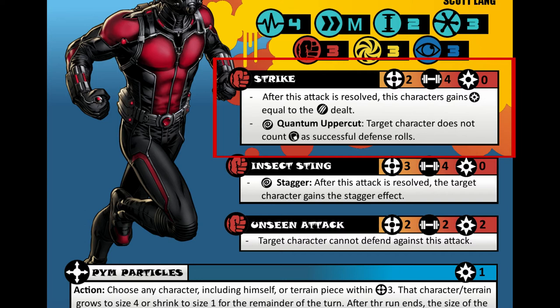The claw marks mean damage. So if Ant-Man attacks a character and did 2 damage, he receives 2 power. The next one is something I called Quantum Uppercut. Before the name, you see a little icon with a swirl on it. The dice used in this game have different icons for different outcomes rather than using numbers. That swirly icon is wild on the dice. So when you roll a wild with his attack, this special rule kicks in.